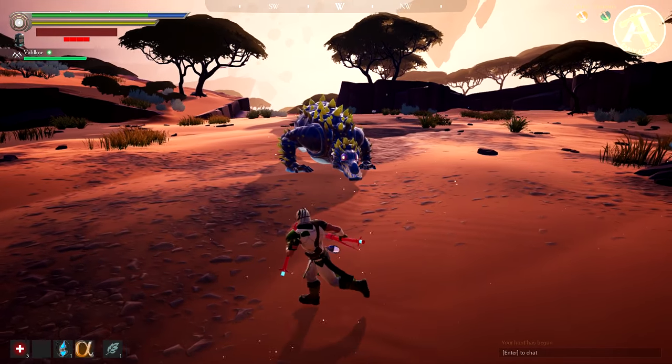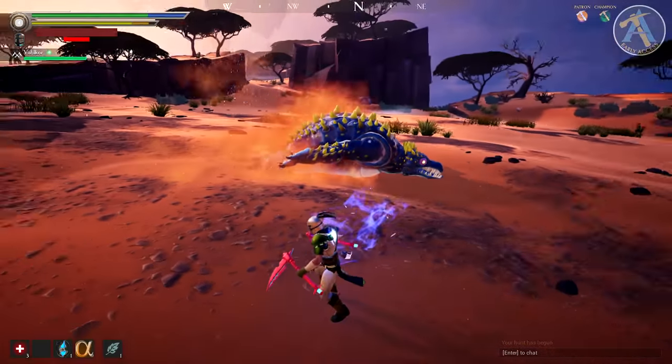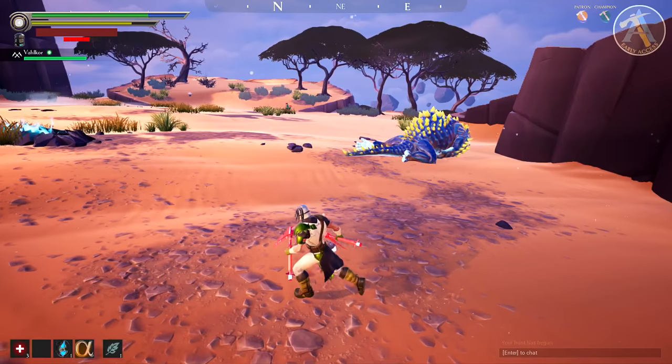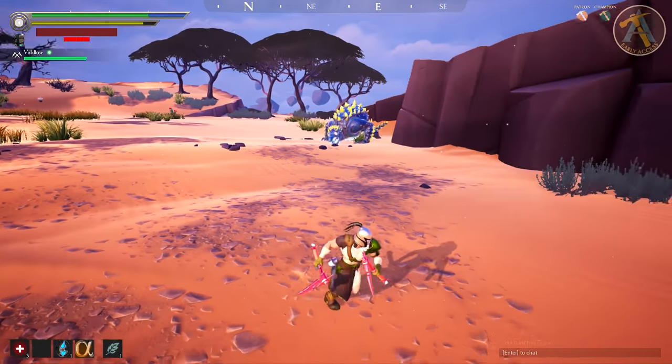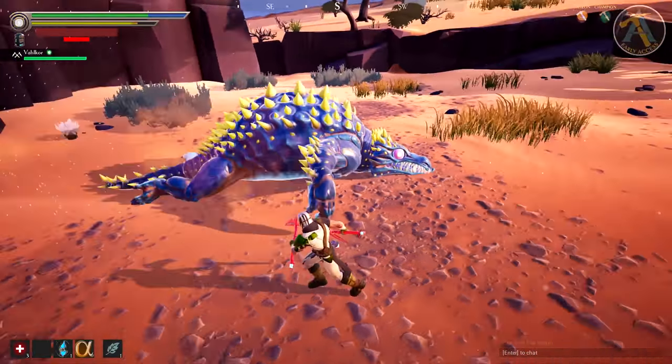He will do this two times — he'll probably go past you the first time, then turn around and do the same thing again. The only way to avoid this is to be close to him and make sure you can dodge out of the way or dodge through the attack.